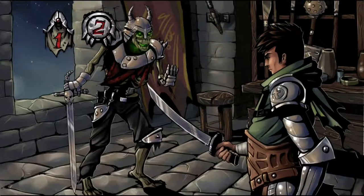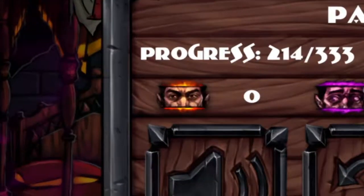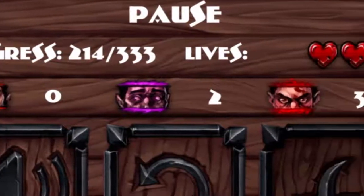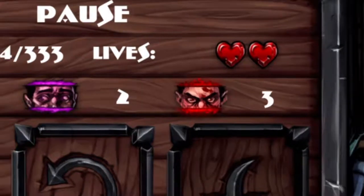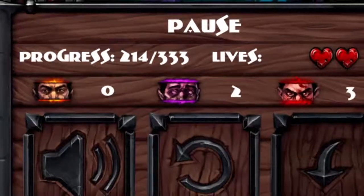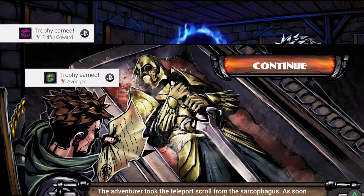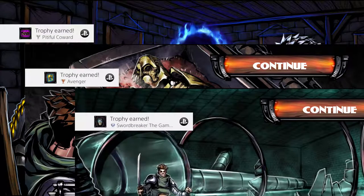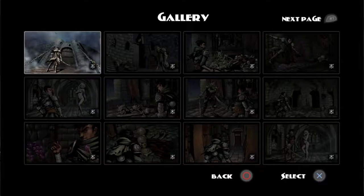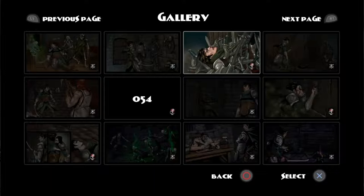To add to the fun of making these choices, the game has a built-in morality system based off three different traits. The heroic choices tend to be the ones where you save or spare a person you meet. The killer choices see you killing everyone you meet. And the coward choices are found when you choose to run away rather than face a challenge. If you make enough of any of these types of choices, you'll get a completely different ending to the story. The game features 59 trophies to collect based on the different actions and even includes a platinum trophy. It also has a gallery where you can view art from any of the choices you made, and has 333 scenes in total for you to go back and find them all.